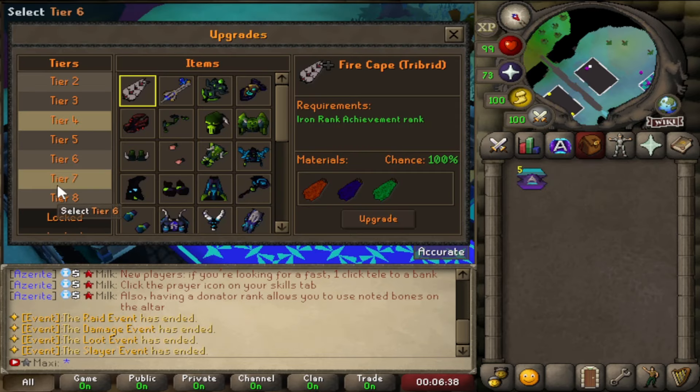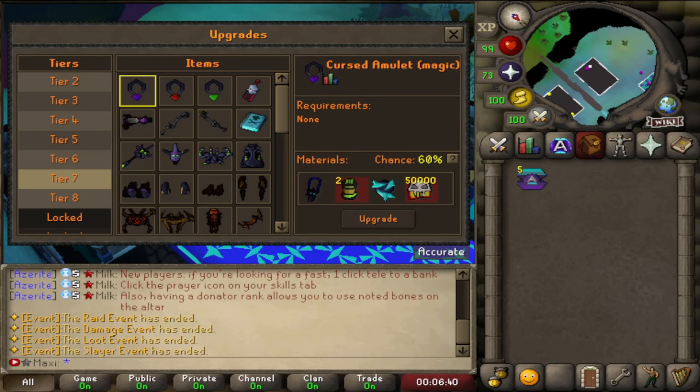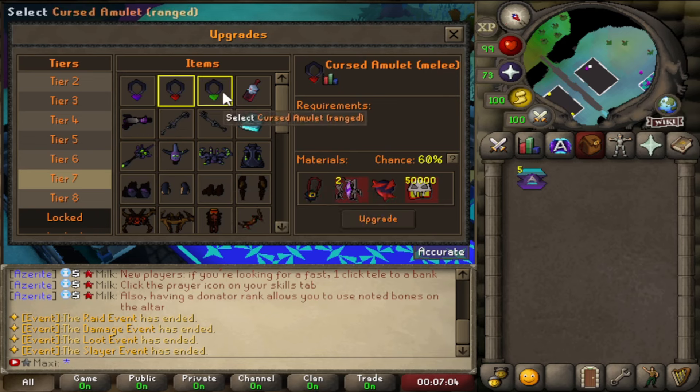The next thing is they've added some new upgrades. We have the cursed amulets, and to get these you'll need a torture amulet, two canisters, and cursed gems which you can get from the slayer shop. Alternatively, there's a 1 in 50 chance after completing a slayer task to get these gems. You'll need your upgrade tickets and there's a magic version, melee version, and a ranged version.